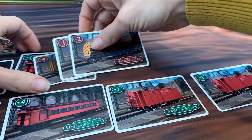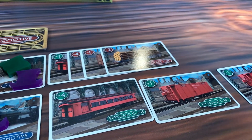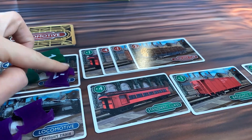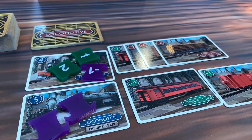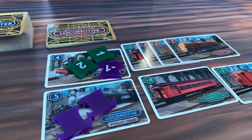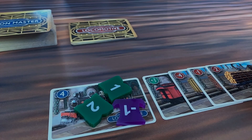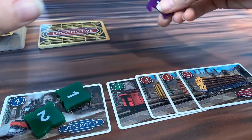Once enough cards are placed on the train, the train scores immediately for all players with tokens on the locomotive. Scoring is determined by adding and subtracting the values of the train cars and multiplying the result by the value on the hidden face of the passenger pawn. Note that one passenger pawn has a value of negative one, meaning multiplying by a negative train car value will make the result positive.